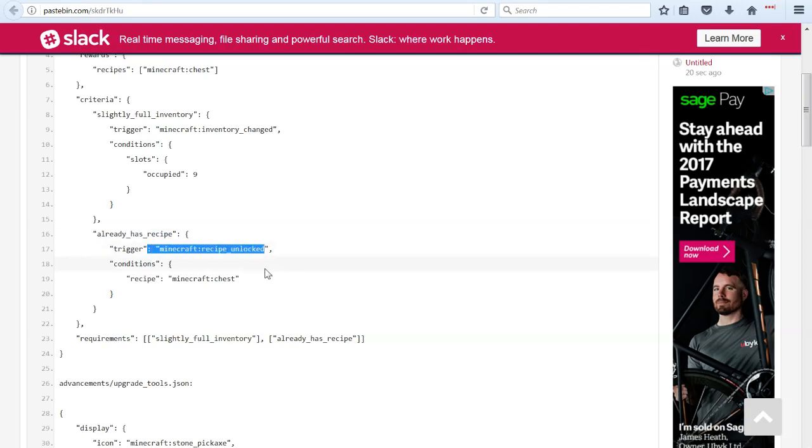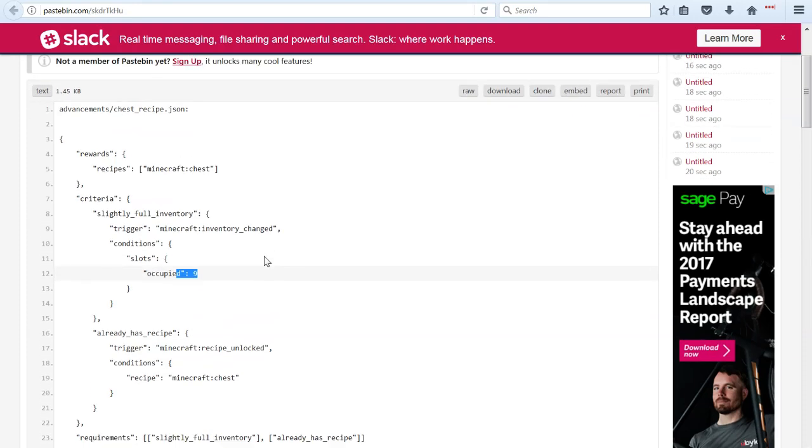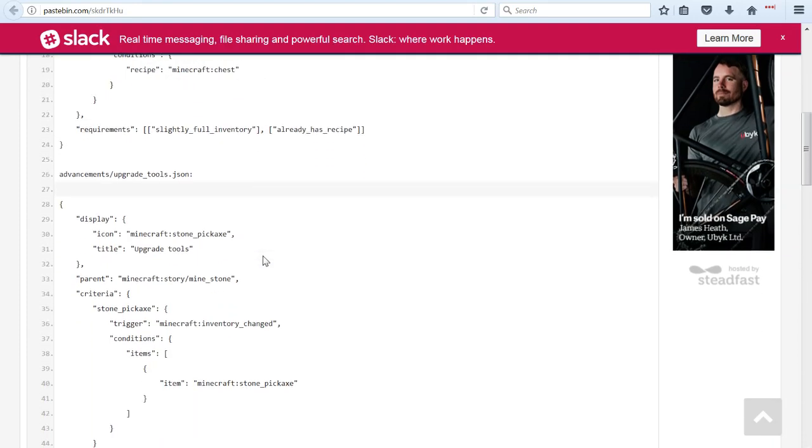And then when you do that, you will get the recipe. Apparently, if you already have the recipe, it is unlocked, or something like that. I believe that to be relatively accurate of what an advancement is — you're able to specify what's happening in the game, i.e. the inventory having nine slots occupied, and then being able to give the player something in return. In this case, it is a recipe. If you could give them items for doing things, the more options there are here, this is incredibly powerful stuff for custom maps and mapmakers, and it can just bring a whole new level of life to custom games within Minecraft.